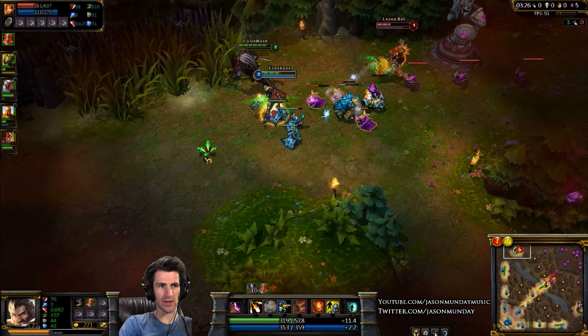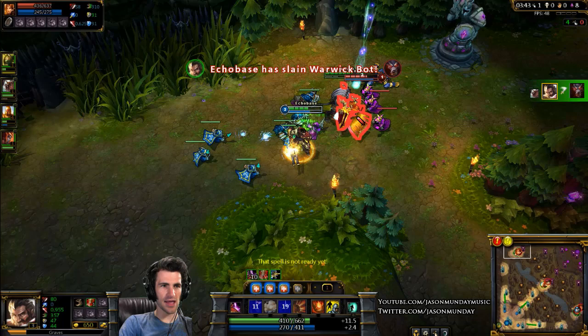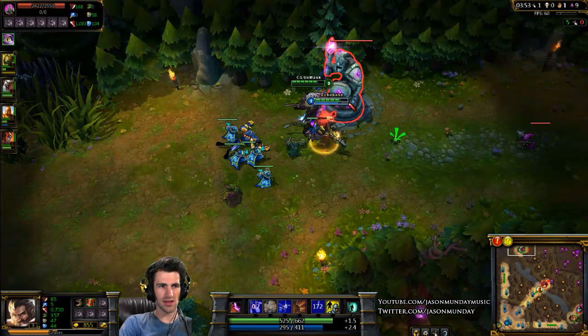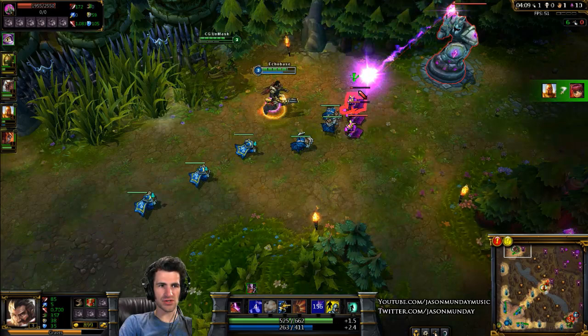I'm going to use my health potion because I'm getting a little low. I'm facing Leona and Warwick — they're both sort of tanky, they can take a lot of damage. We got a kill — can we get two? Yes! I got one kill there and Rengar got the other, but we both got the assist. You also get gold for assists, not as much as a kill, but still good.